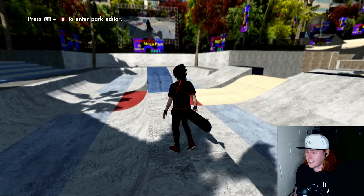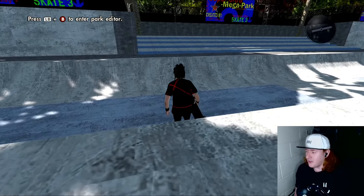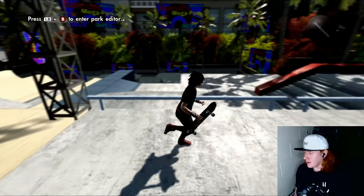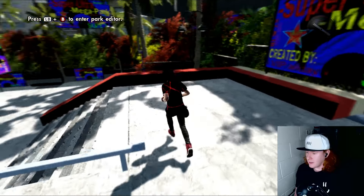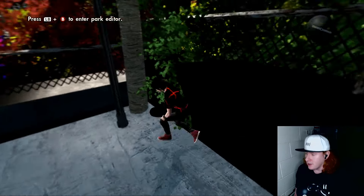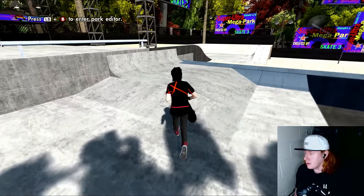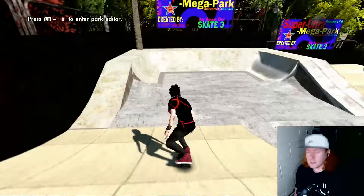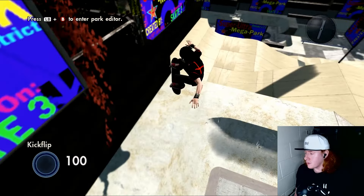Down here — it's even got the stands as well, this is insane. Because it goes back this way. We can't go all the way over here to do the drop down from the mountain, but this is really cool.